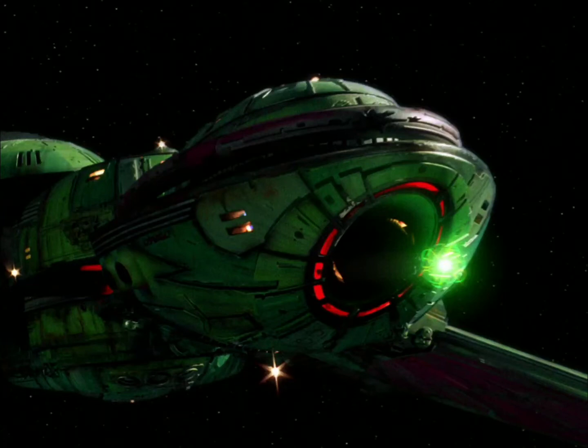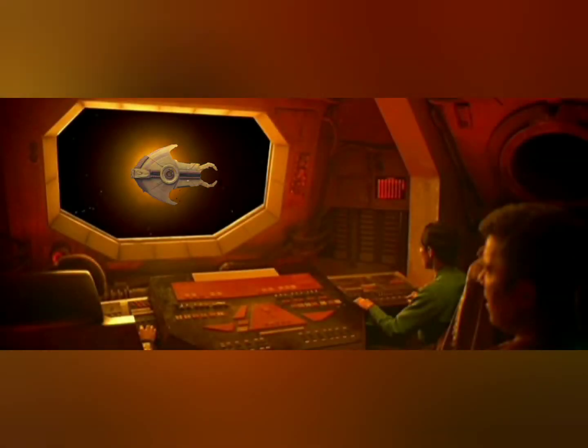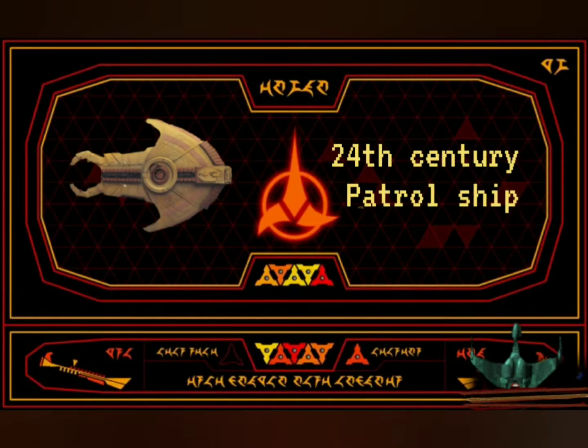Opening files on the Hideki, Cardassian Patrol Ship. The Hideki is measuring 85.7 meters in length. The Hideki class was a relatively small, multi-purpose ship utilized by the Cardassian Union in the 24th century.